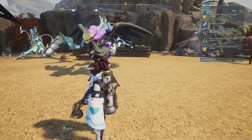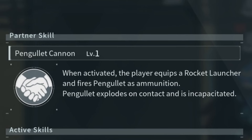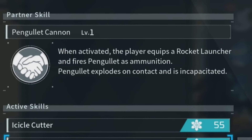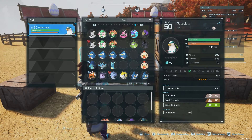Good evening ladies and gentlemen, welcome back to the channel. Today we are talking about Panglet. When activated, the player equips a rocket launcher and fires Panglet as ammunition — Panglet explodes on contact and is incapacitated. Some things I wanted to test: since the Panglet is the projectile itself, does Ice Emperor or Lord of the Sea, or a combination of both, work for him?